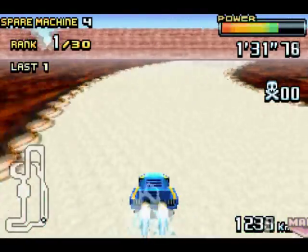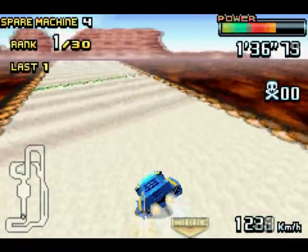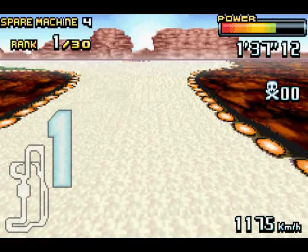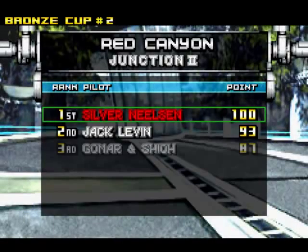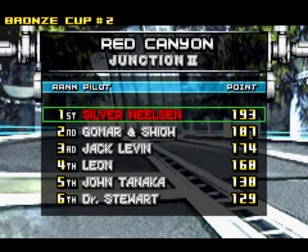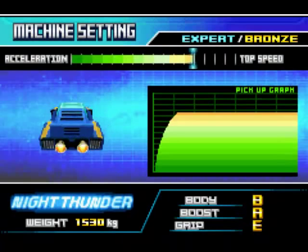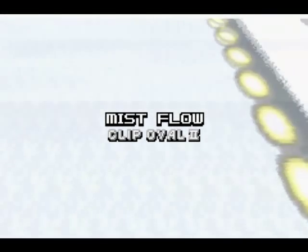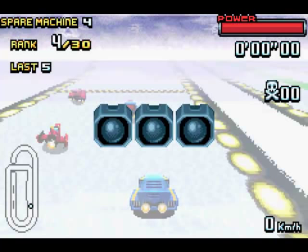I'm still not really getting the idea of changing the course entirely on Expert Mode instead of just working to improve the AI. They're tailing me pretty nicely here though. On Expert, if you hit a wall once, they're going to pass you — not that it's difficult to pass them again. I suppose I should stop complaining and just enjoy this, because it really hurts the commentary when you just complain about how Game A isn't as good as Game B.